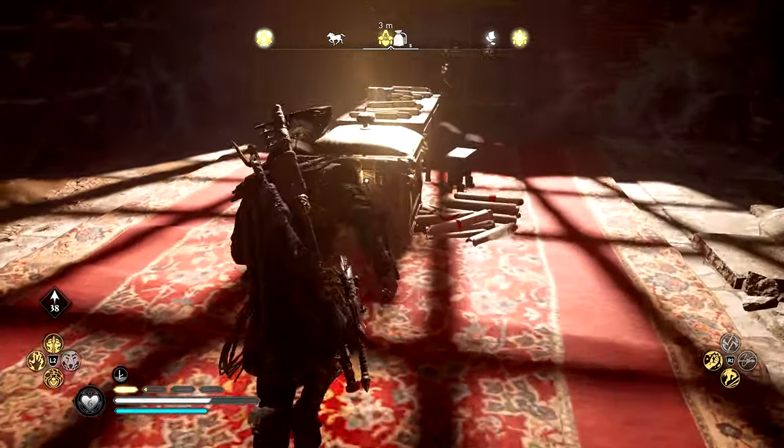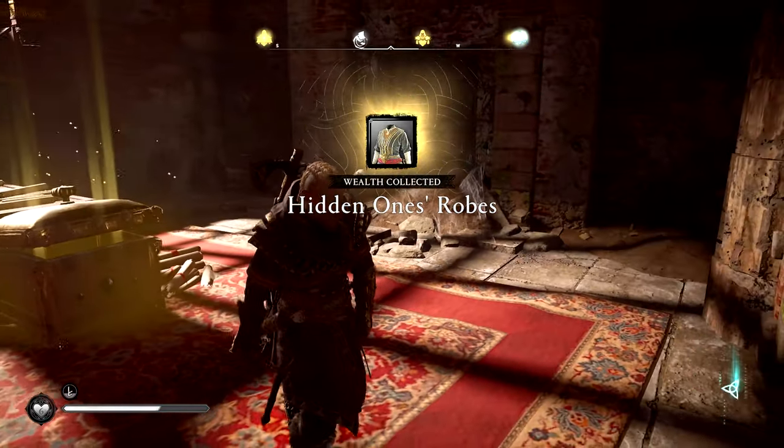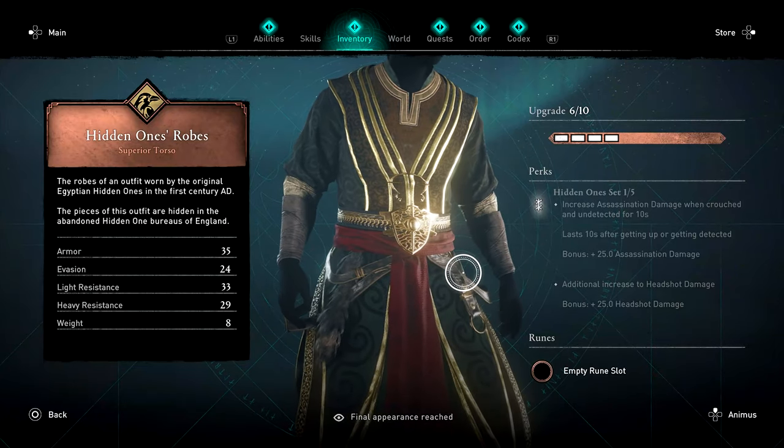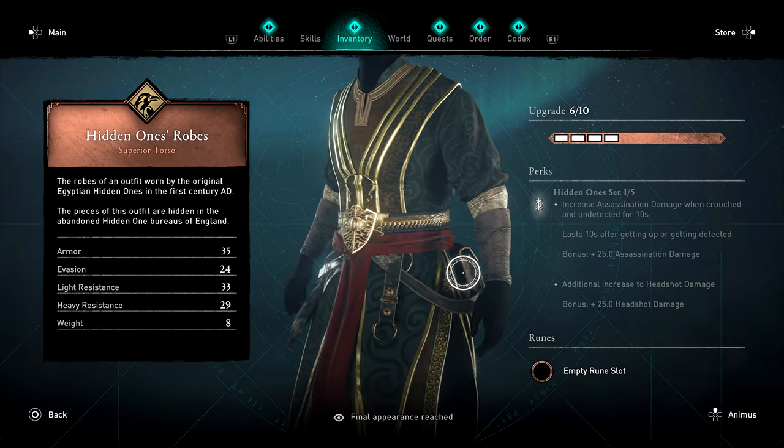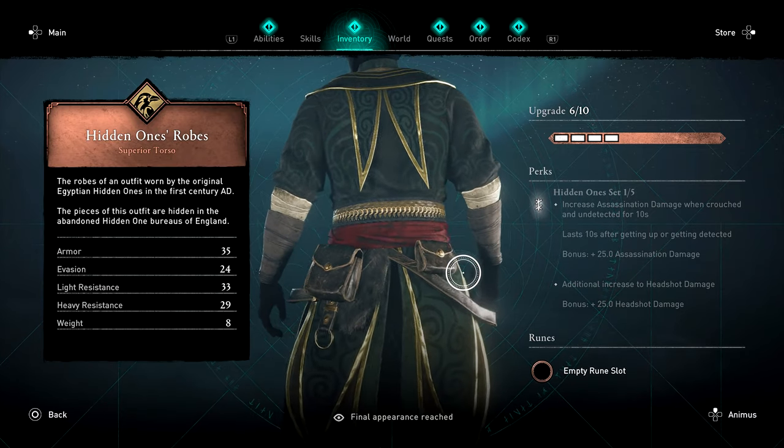Let's see what's in there — a nice lovely golden chest! We got the Hidden Ones Robes. I know some people don't like the gold and green on the outfit, but personally I think this outfit looks amazing and I'm happy to add it to my collection.